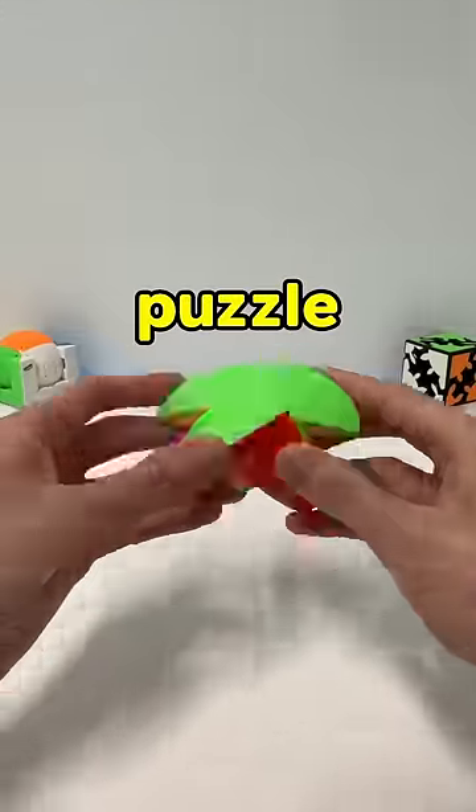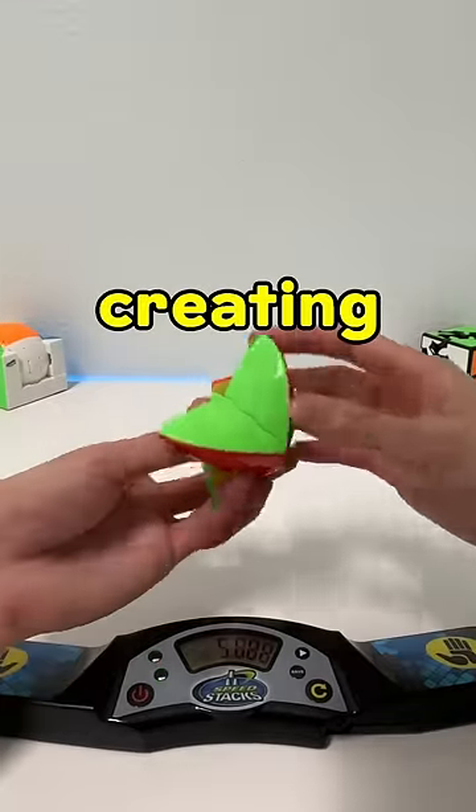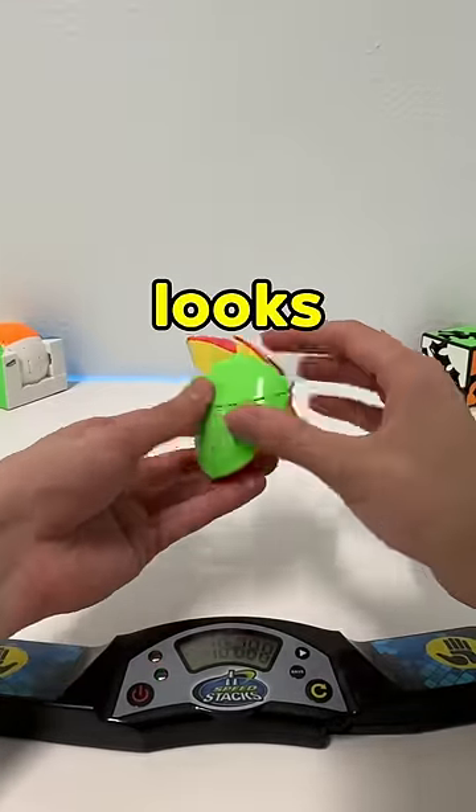After scrambling this puzzle, I realized this is just a normal 2x2 that deforms. Doing a solve, and I am creating the first layer. It looks like Humpty Dumpty.